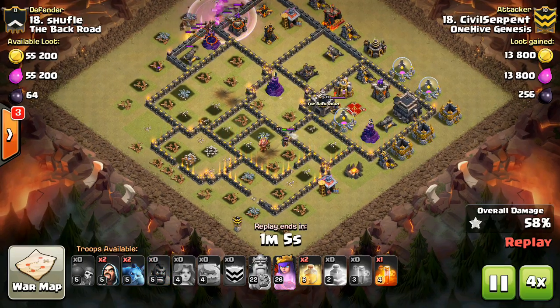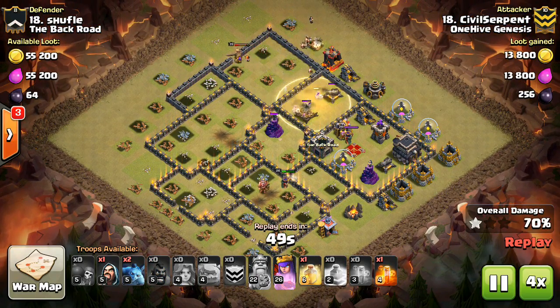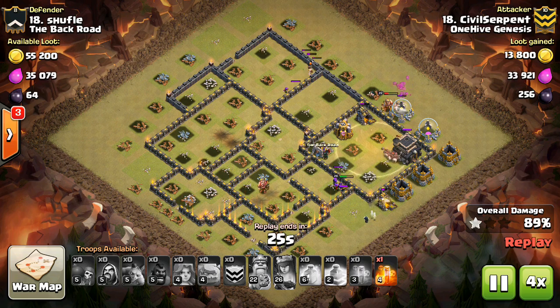At Town Hall 9, probably the same thing for high-level Town Hall 9 — you'd want to bring a Golem, or maybe a bunch of Balloons or something. At a lower-level Town Hall 9, I might recommend a PEKKA, just because it can take out the low-level heroes pretty easily with one shot.